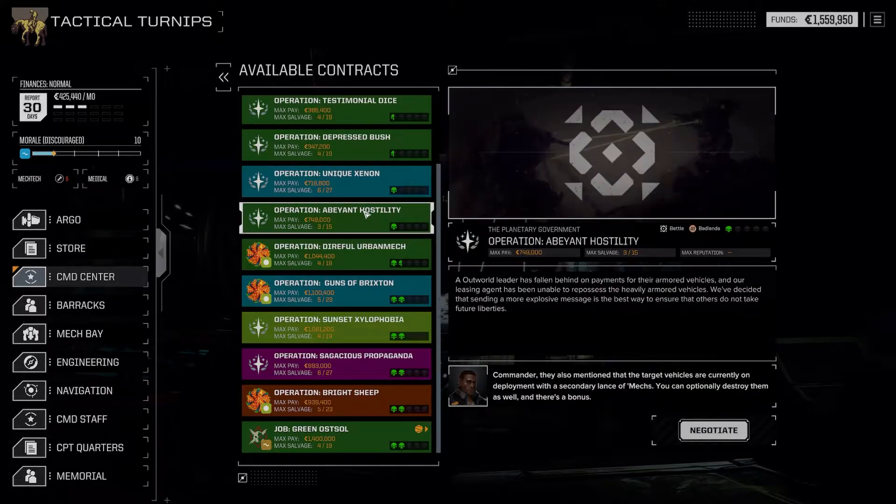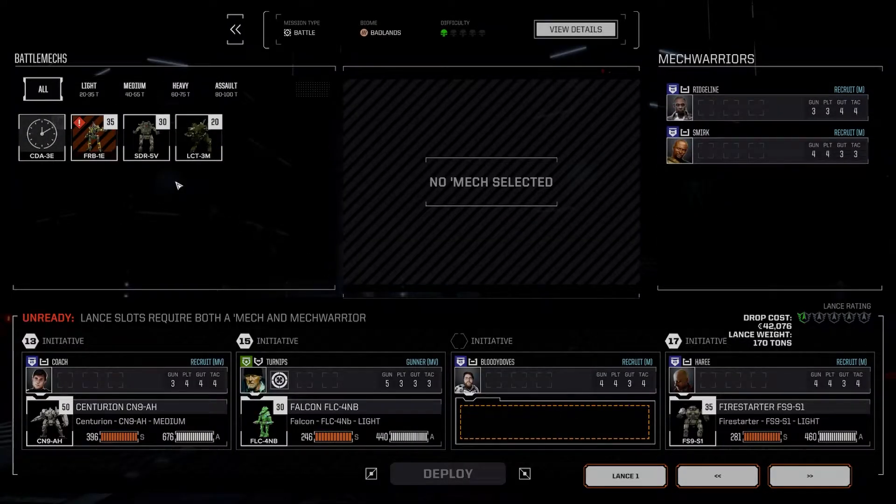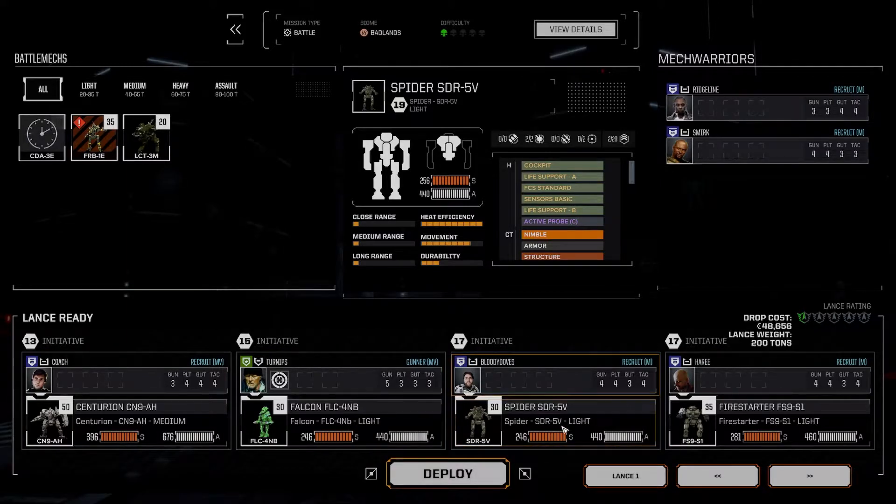Defend base — that could be very hard. There could be a lot of reinforcements on there. What's this going to do with my relationship? Minus two. I think I can eat that. There's not that much salvage. Let's do it — let's do a one skull. We'll send in the spider. Turnips, you drive your falcon. We got the Centurion in the fight. He's very slow — he needs an upgraded engine. We are going light on our tonnage, going to punch above our weight class.